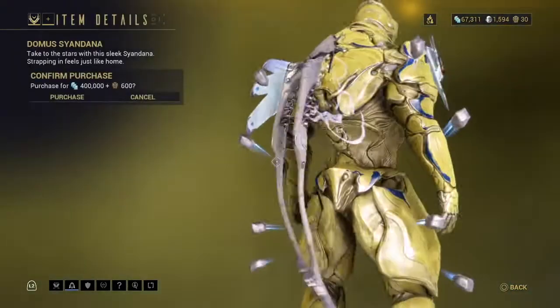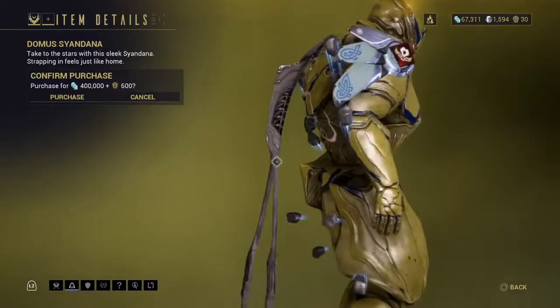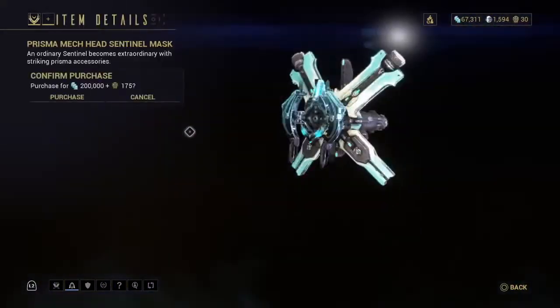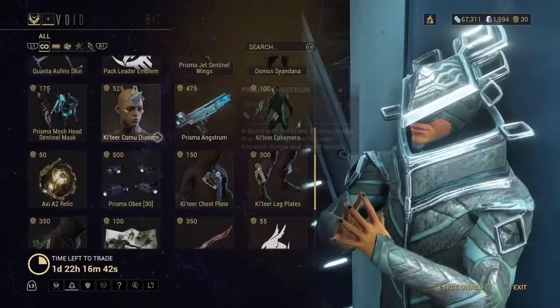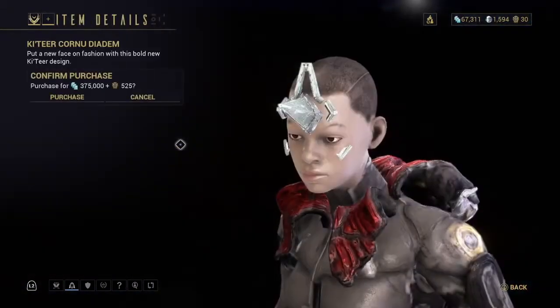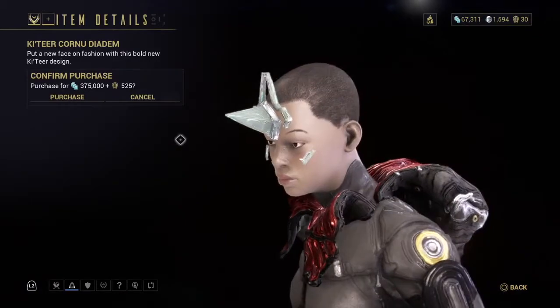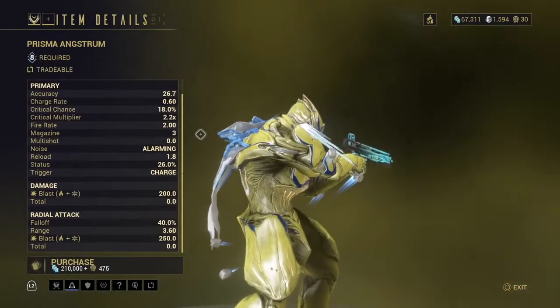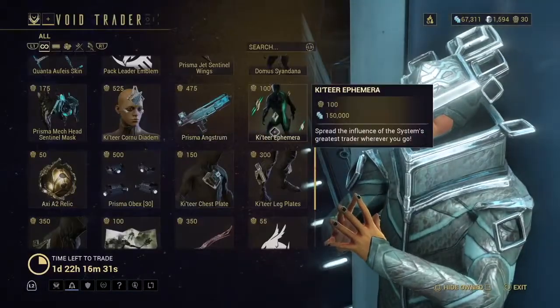We have a Sandina — that's a mask for the sentinel. That's an accessory for your operator. And that's a Prisma weapon — you should get that even if it's not good, it's just mastery fodder.